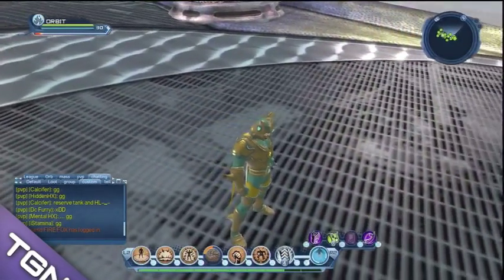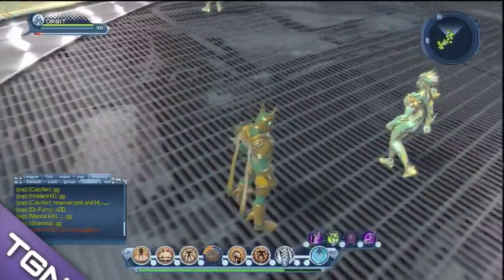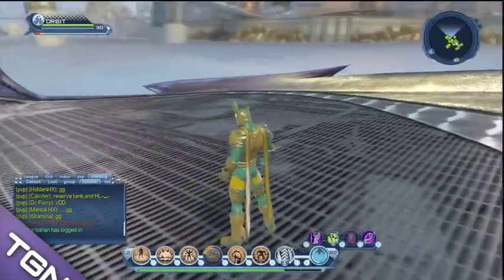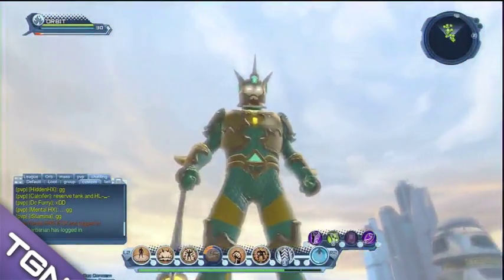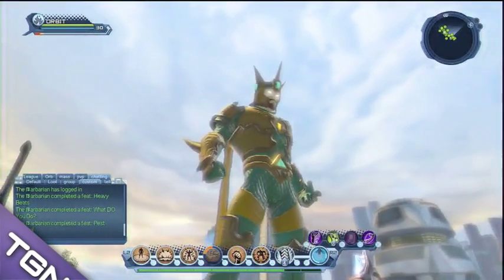If you're full tier 4 and you're collecting this new set, your promethean boxes will drop a mark of reality as well. So there are tons of ways you can build up your marks of reality — make sure you go out, do the content, and you'll have this set before you know it.